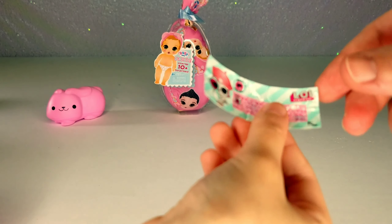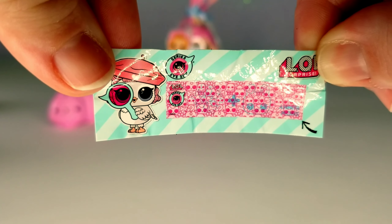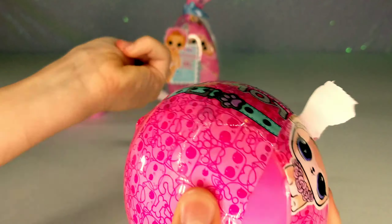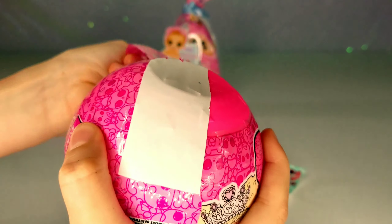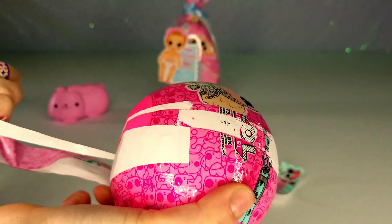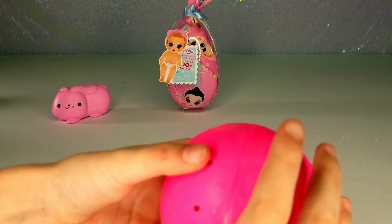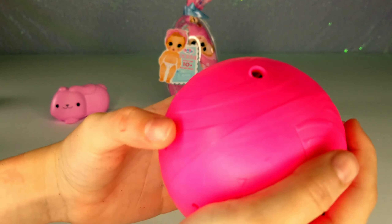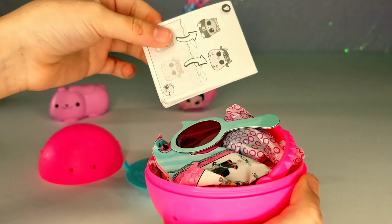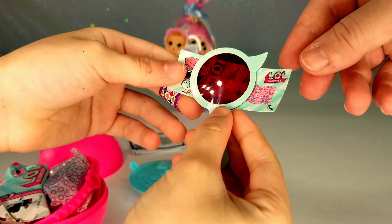The magnifying glass is in the ball so you can't see it. We're gonna need the little magnifying glass. Let me see if there's any surprises — nope. I think it's inside. There's the magnifying glass. Now let's look at this — it's a snowflake!